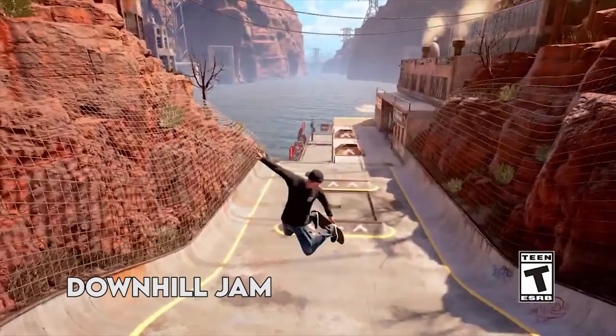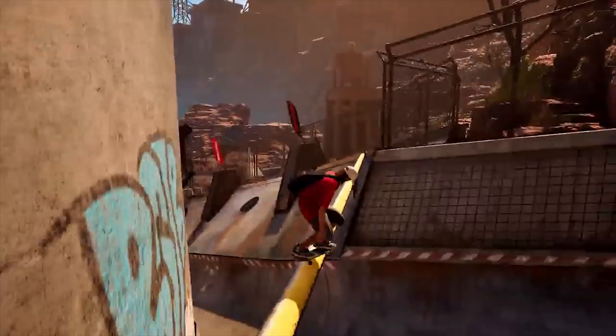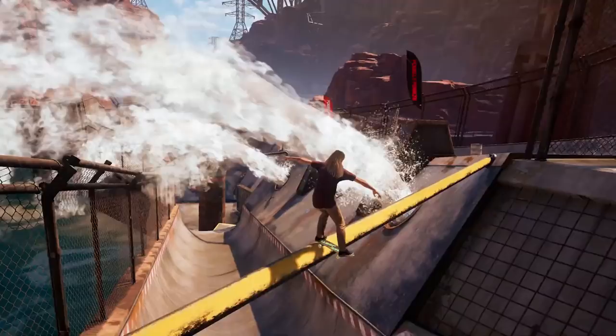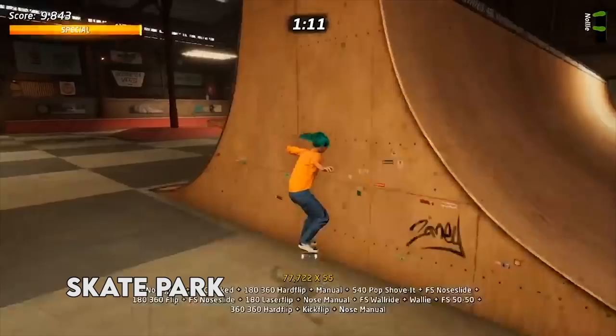Downhill Jam is set on a damming project on the Hoover Dam, located near Las Vegas on the Colorado River between Nevada and Arizona. Valves are scattered along the level to control the water flow, so when broken, water streams out of control. Like the name Downhill Jam already says, it's a downhill racing stage with a start and a finish, just like the map Mall.